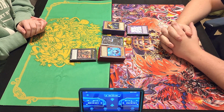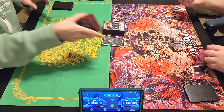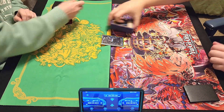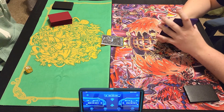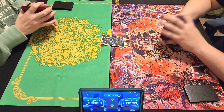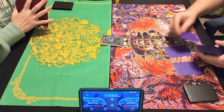Hit the bell so you can join notification squad and we're going to get straight into this. Let's go ahead and see who goes first with a dice roll. I rolled a two. Let's see what you get. You got Divine — that's a one. So I will go second; you'll have to go first.